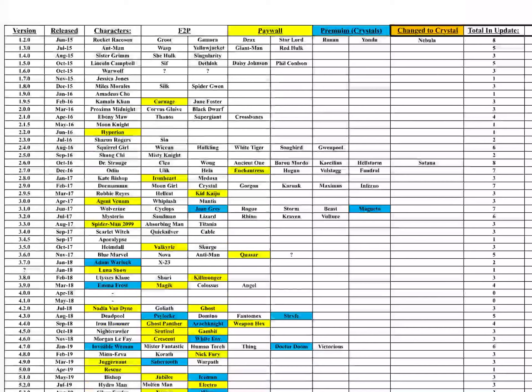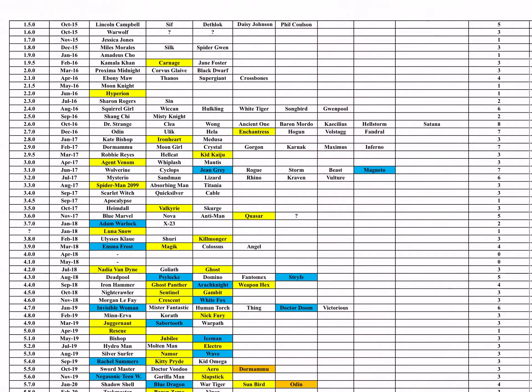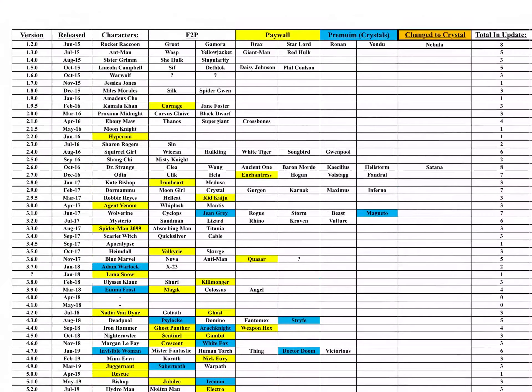For this paywall chart I'm going to try to go through it quickly to save some time, and I will post a link in the description so people can look it up. Now what you'll see here is the version history and the characters that were released in each update. The characters in white are the free-to-plays, the characters in yellow are the paywalls, the blue ones are the ones you pay crystals for — whether it's Danger Room, Epic Quest, Store, whatever — and the two at the bottom, Dormammu and Odin, are the characters that they changed to Crystal Wall.